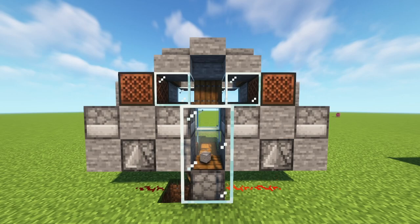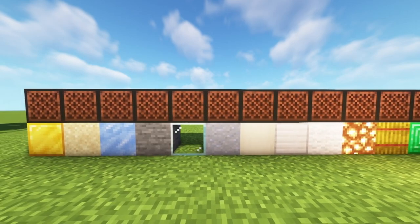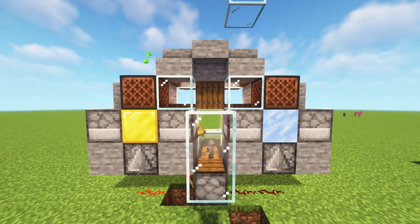Then add two upside down stairs so we can access the chest and the dropper from the breeding platform. Optionally, you can add in two note blocks to notify you every five minutes, which is the same length as the cow breeding cooldown. You can add a variety of blocks underneath to change the sound of the note blocks — my favorite being gold.